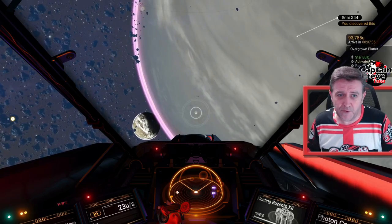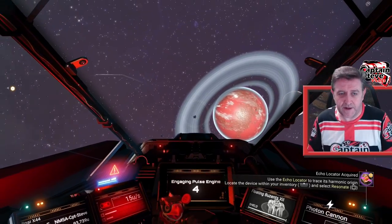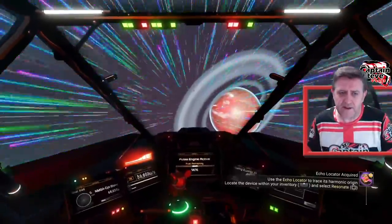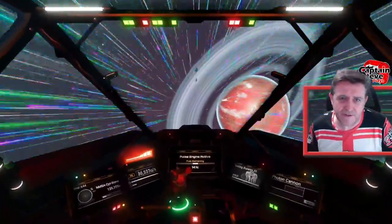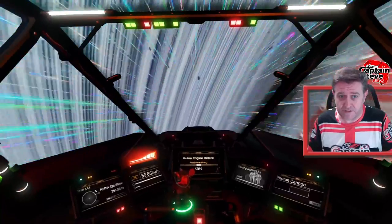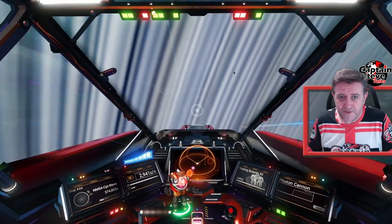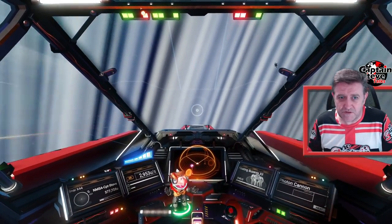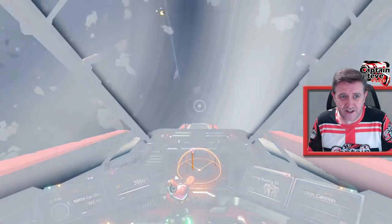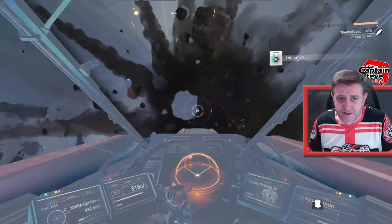So why the ringed planets? Let's fly into the ring of the planet. On Switch I don't think this actually happens, but on next-gen and previous-gen platforms like PS4 and Xbox, as you fly into the rings they're not just painted on — they're actually made of asteroids. Look at that, there are loads of asteroids here for mining.